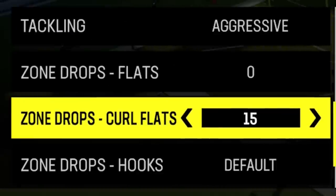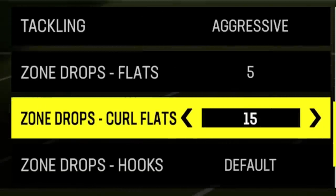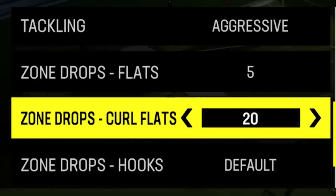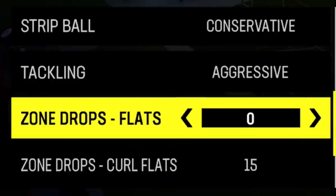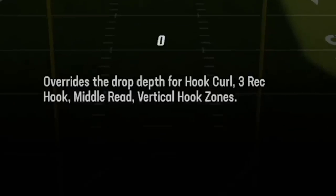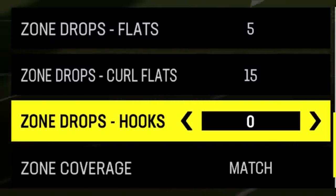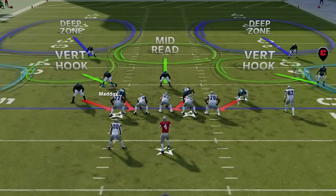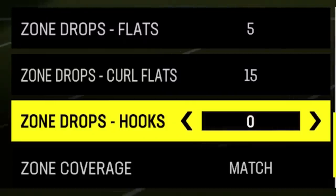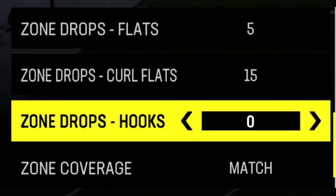For flats I typically set them to 15 and 5, though it depends on the routes my opponent is running. Slant routes typically get open at about 15 yards across the field; crossing routes usually get open around 20 to 25 yards; 5-yard routes cover typical flat routes or 5-yard out routes. If my opponent is running the ball a lot or throwing behind the line of scrimmage, I'll go to 0. For hooks I like to leave this at default — changing it affects 3-tech hooks, middle reads, and vertical zones. The 3-tech hook is one of the few yellow zones that actually follows matching principles. Middle reads cover the deep area between two safeties in cover 2, and you don't want to shorten that — if a receiver goes back into that area you want the defender to turn and follow. Leave hooks alone.